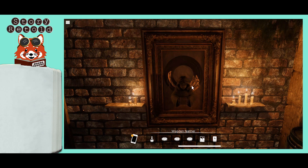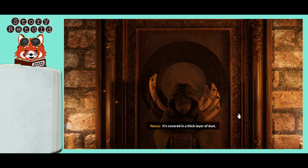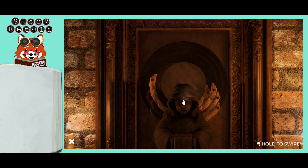Click on the angel to look at it closer. Then click and drag your cursor, or just click a lot, over the angel to dust it until Nancy gives approval.